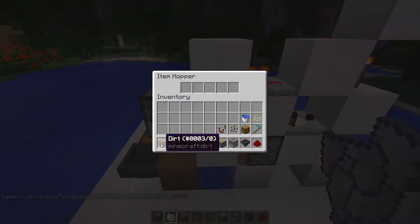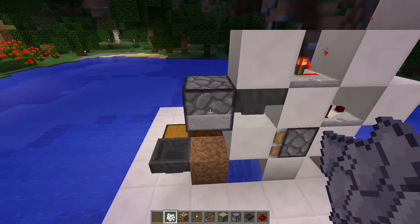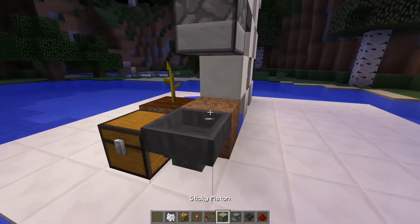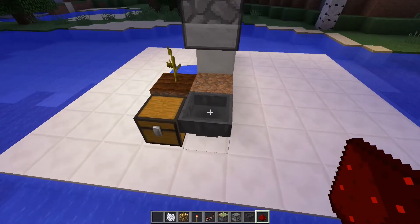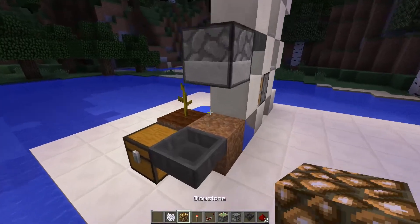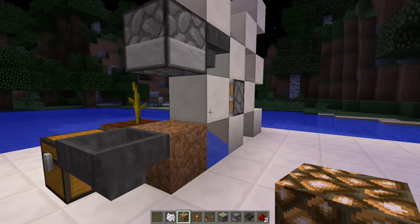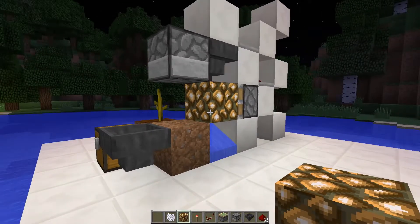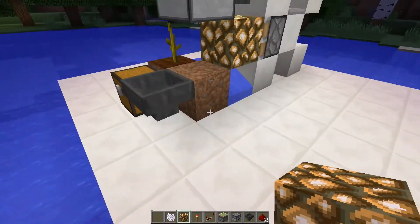Now place one block in here — it can be dirt or whatever — and now it will work. As you can see, it gets harvested and put into the hopper, and this hopper puts it into the chest. Also, if you don't want to use any external source of light, you can replace this block with a glowstone. It will work the same way, but at the same time everything will be lit up.